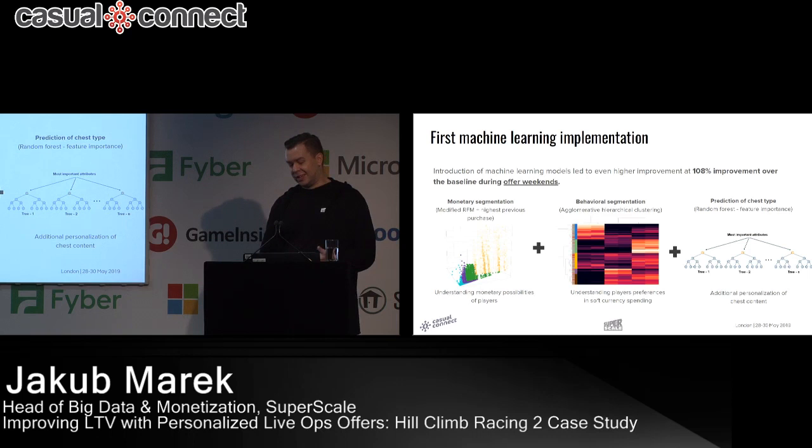This is our current data science model — what actually brought the uplift. On top of RFM, we added probability modeling: a waterfall system where we figure out the best price point for a user based on his history and what succession of price points might convert him. For content definition, the best model we found is extreme gradient boosting, which can take hundreds of features — something you could never do with manual analysis.